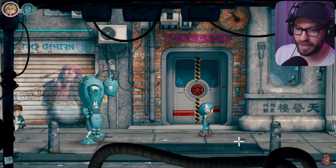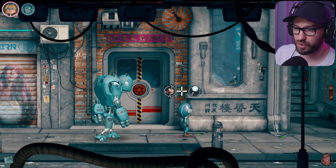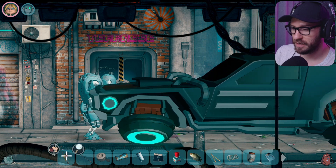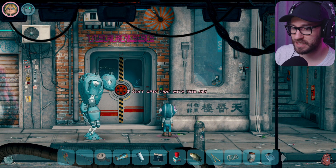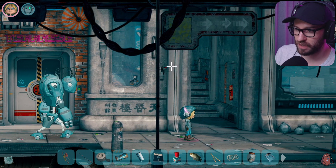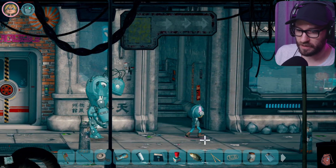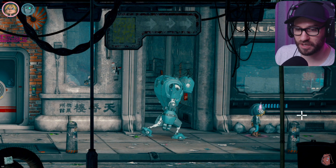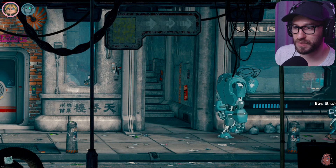Electrical panel. I'm pretty sure I cannot use anything on this one — it needs a token, and these are keys, not tokens, so this is not gonna work. I'm happy that we used the stick to grab the keys from the electrician, but I'm not sure what I'm supposed to do next.